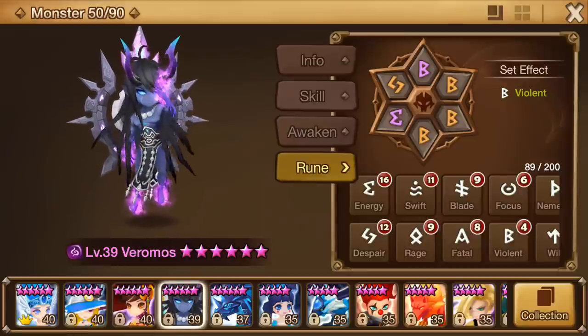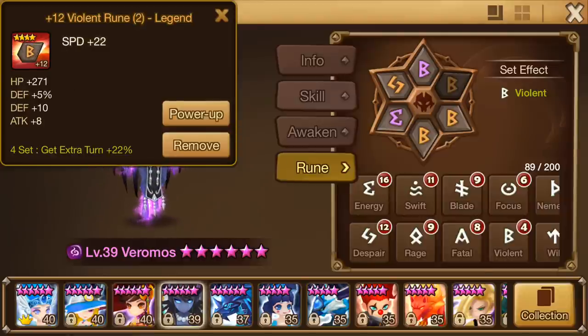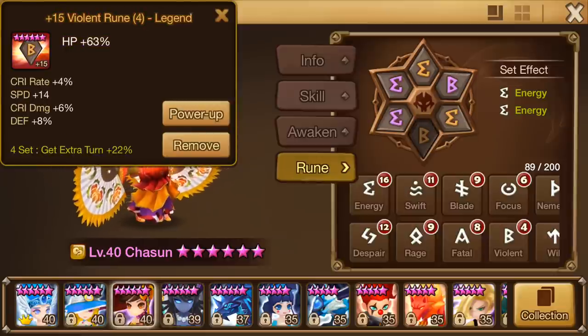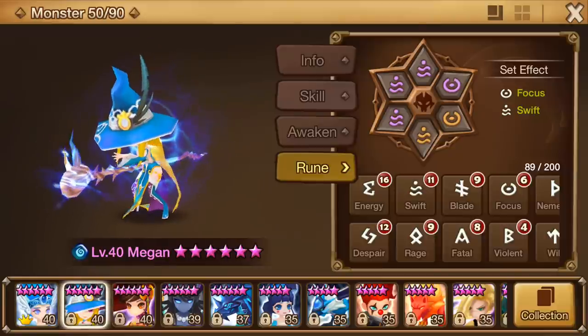Broken set on Chasun, broken second set on Veromos, because this despair rune I don't know where else to use it and he needs that extra HP. This is a 4-star rune, this is a 5-star rune. So broken violence set, two energy sets, but a broken violence set because the extra HP is going to be really helpful.